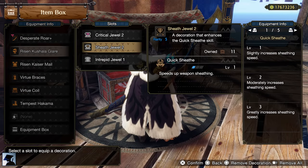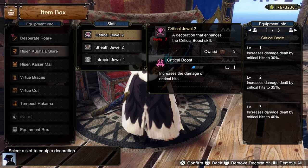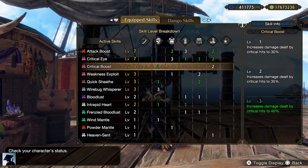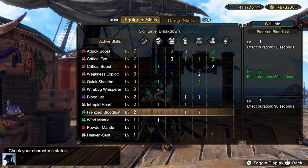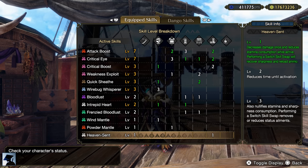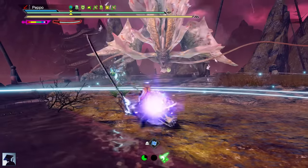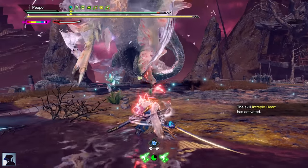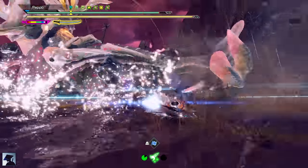For decorations you'll need a Sheath Duel and a Sheath Duel Plus, 1 Attack Plus and 1 Expert Plus, 2 Attack, 2 Expert, 1 Critical, and finally 2 Intrepid Heart Jewels. The skills you will get are: Attack Boost 7, Critical Eye 7, Critical Boost 3, Weakness Exploit 3, Quicksheath 3, Wirebug Whisperer 3, Bloodlust 2, Intrepid Heart 2, Frenzy Bloodlust 2, Wind Mantle 1, Powder Mantle 1, and Heaven Sent — 12 skills without using any charm. Intrepid Heart works perfectly with Heaven Sent: if you get hit while Intrepid Heart is active, no knockback is received and Heaven Sent remains active. On top of that, the damage reduction from Heaven Sent and Intrepid Heart stack, so you take almost no damage from the first hit. It's the perfect skill combination.